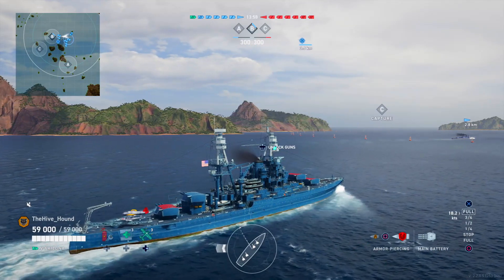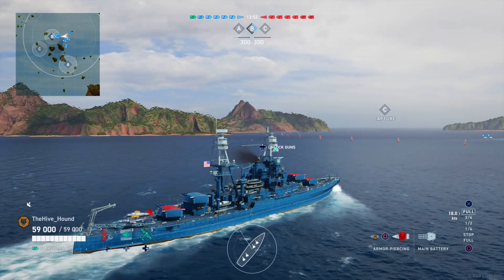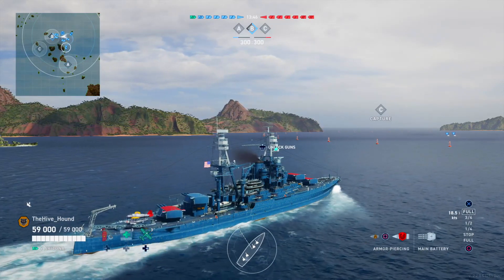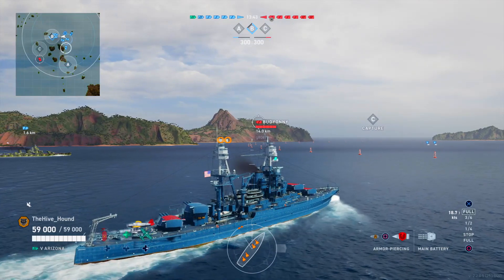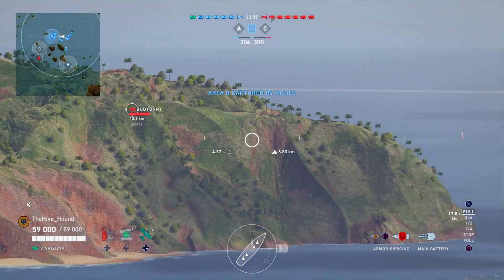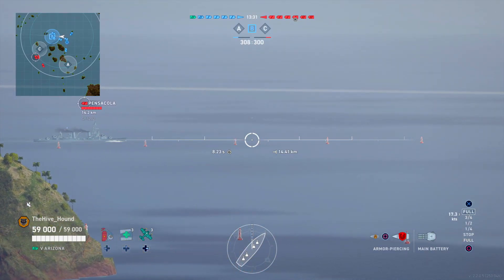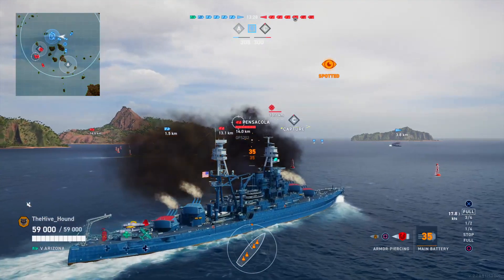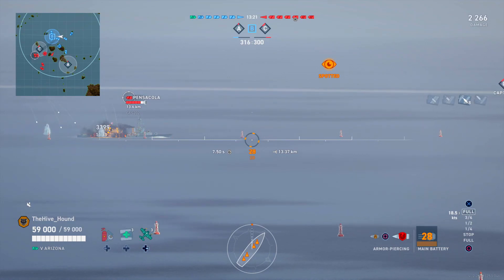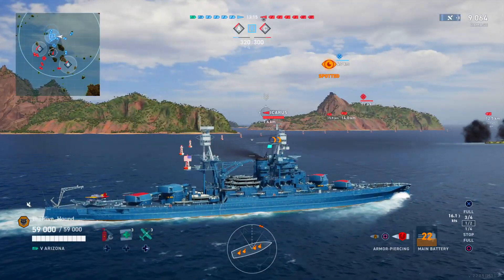I'm pushing a bit further in than I'd personally want to. If I'm playing a radar cruiser, I would push A by myself but hope one or two battleships hung back just in case. If you come up against a cruiser in a radar cruiser, it's a fair fight. If there's a destroyer, you've got your radar so you'll win. But if a battleship comes against you, you start to get in trouble — that's why I try to keep myself positioned to assault both caps.